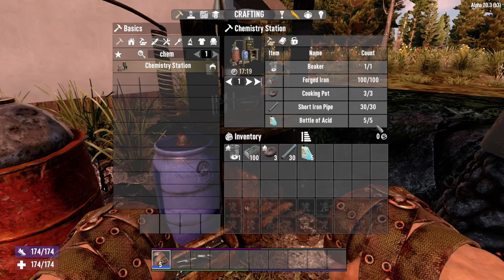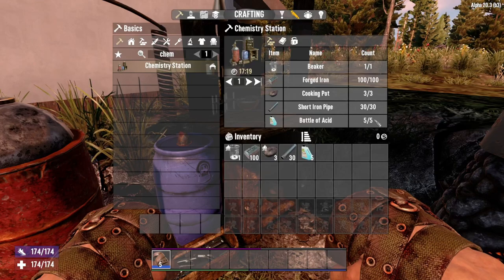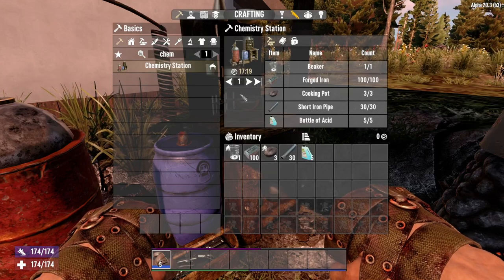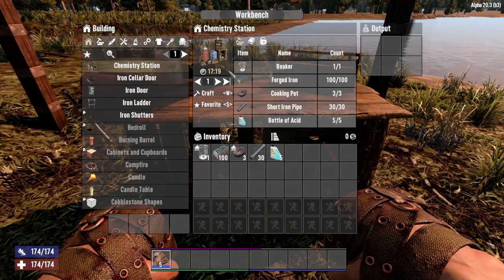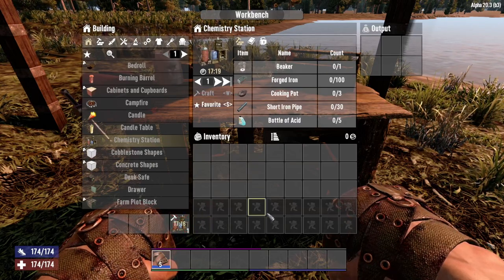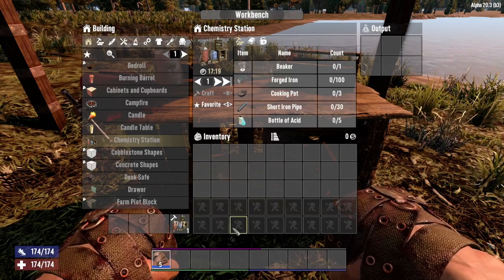Acid is a little more common as you get further along, so as you go up in levels you'll find more of them versus trying to do this at the very beginning of the game. Once you have everything, you would just go ahead and craft it. You can craft it in the workbench, and it does take 17 minutes to be crafted as a base time, unless you have your workbench crafting speed boosted.